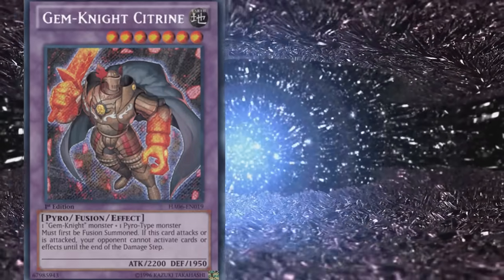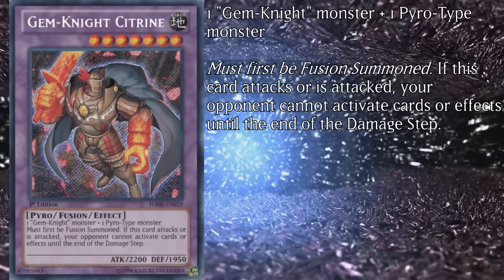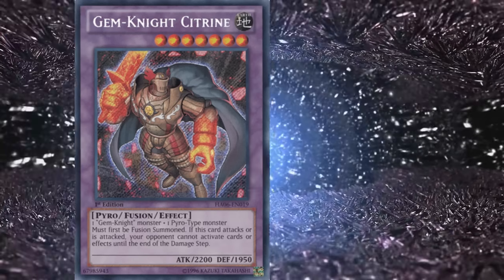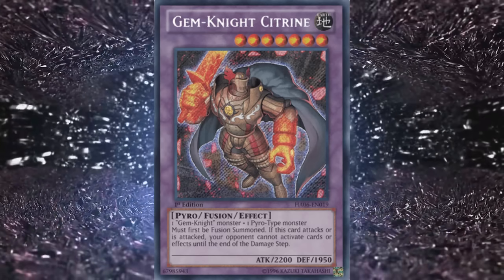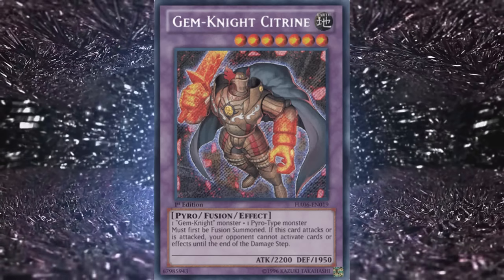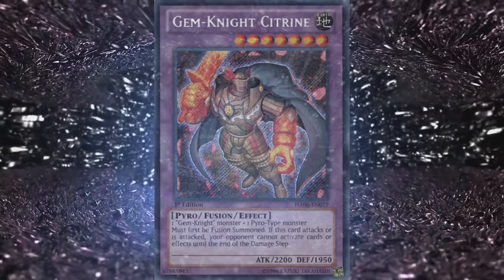The last level 7 is the Pyro type Gem Knight Citrine, with 2200 attack and 1950 defense. It requires one Gemnite and one Pyro type monster, and if this card attacks or is attacked, your opponent cannot activate cards or effects until the end of the damage step. It's just an Armades with mediocre stats, which used to be fine several years ago, but over time there have been fewer and fewer decks actively employing battle traps or caring about battle phase floating. What used to be impressive is now subpar, so Citrine is generally not recommended — but if you have a free spot in a beatdown build, this one doesn't tend to hurt.